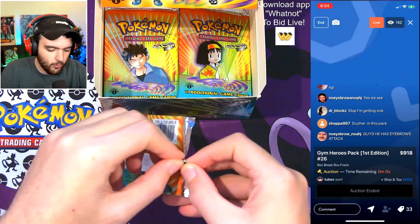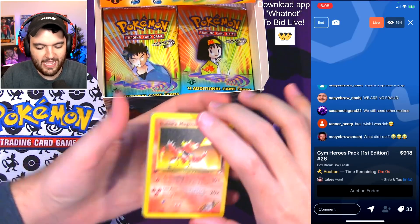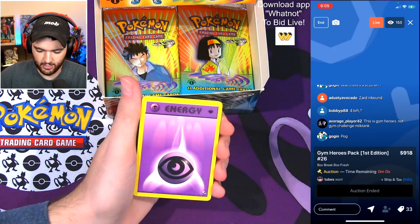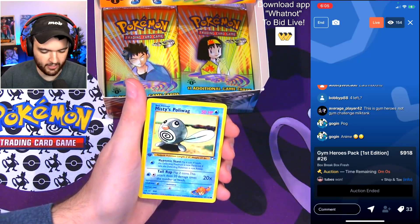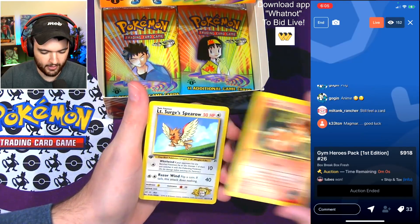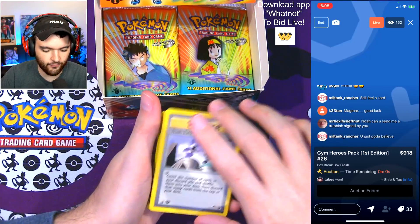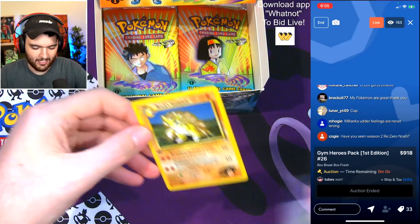Mr. Tubes — do we get the Scyther? We still have not pulled the Scyther! Let's get it. Blaine's Magmar — great first card. Erika's Maids, Pewter City Gym, Psychic Energy, Blaine's Gamble. Misty's Poliwag. Brock's Vulpix — great pull. Lieutenant Surge's Spearow. Sabrina's Venomoth — Trash Exchange! We're going to exchange this trash for a Brock's Sandslash. Good pack, congratulations.